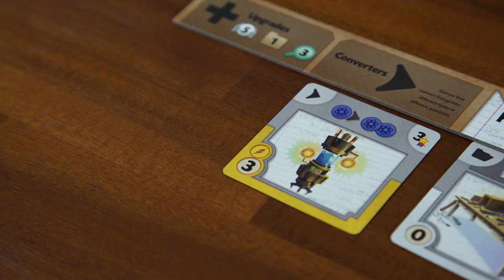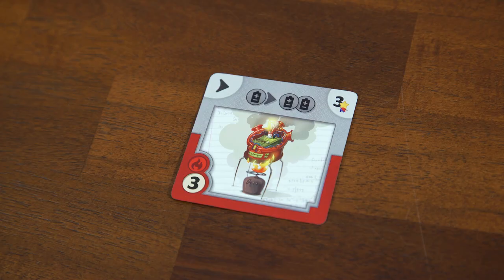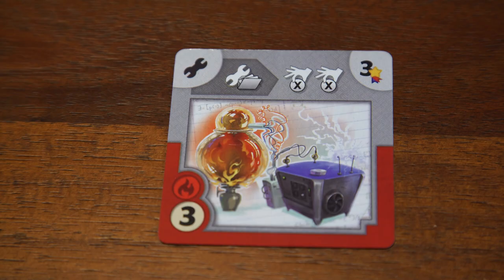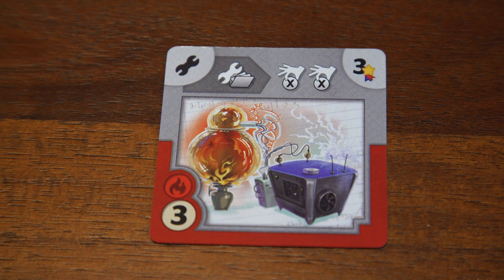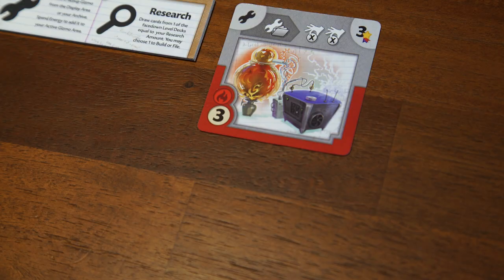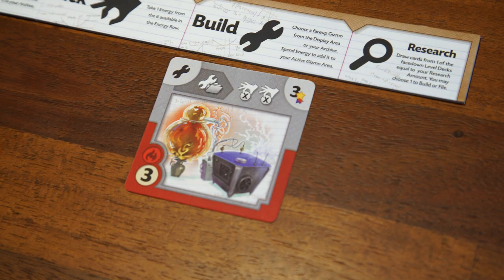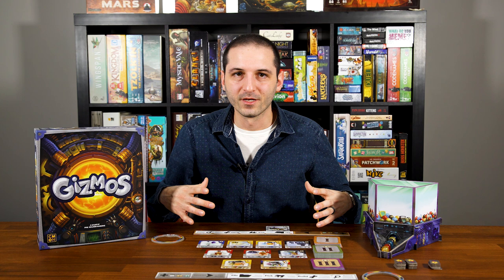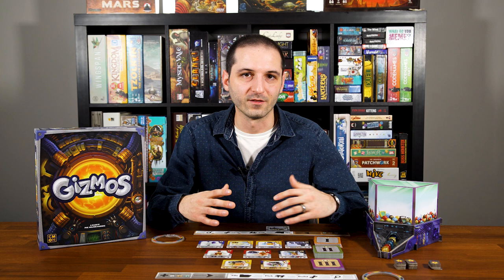Nothing under the upgrade section ever triggers. Converters allow you to convert energy into different types or quantities, as long as you're spending that energy on the same turn. For example, a converter that turns one battery into two batteries lets you convert and immediately spend those two batteries on something else. It's important to note that you can use a Gizmo on the same turn it was built, but not during the same action that built it. As you build more Gizmos and your dashboard fills up, it increases your ability to create wild chain reactions — sometimes triggering five, six, seven, or more Gizmos at once — making turn optimization crucial.